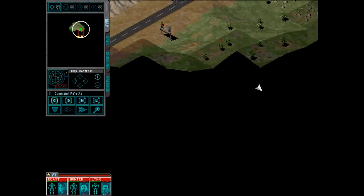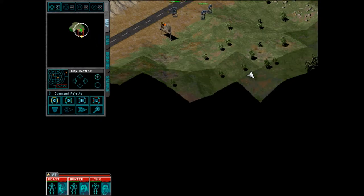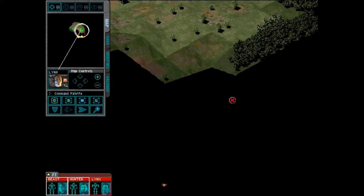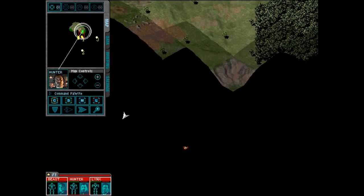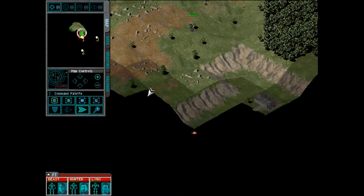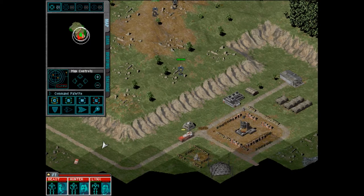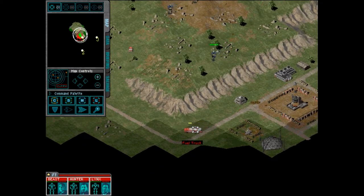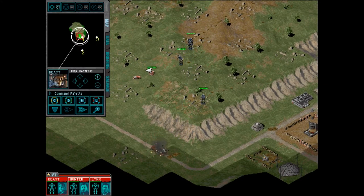I'm moving my guys in slowly. If I remember correctly, there is a gas truck over here we can smash. Moving them up quicker. Don't want to get too close to that — that's going to kill us. Enemy vehicle destroyed.